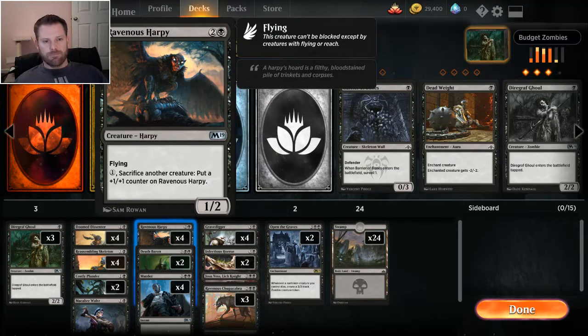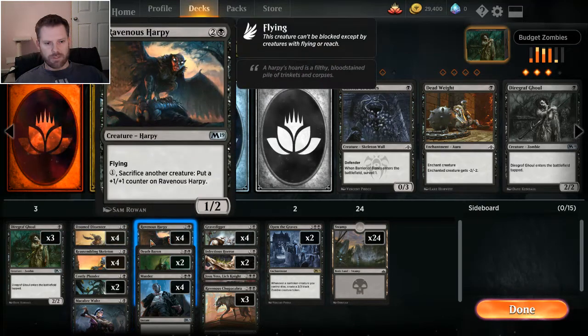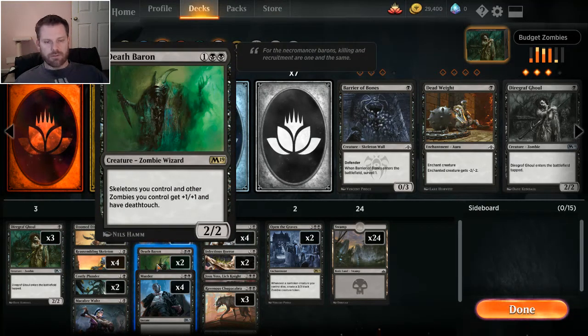Ravenous Harpy serves as a pseudo kill card — for three you get a one-two flyer; you pay one, sacrifice another creature, and put a counter on the Ravenous Harpy. With all this reassemblance it works out pretty good. Death Baron is a three-casting two-two. They only give you two in the collection to upgrade a deck like this. I'm saving wild cards, so I only have two in the deck. It gives zombies and skeletons you control plus one plus one and death touch.